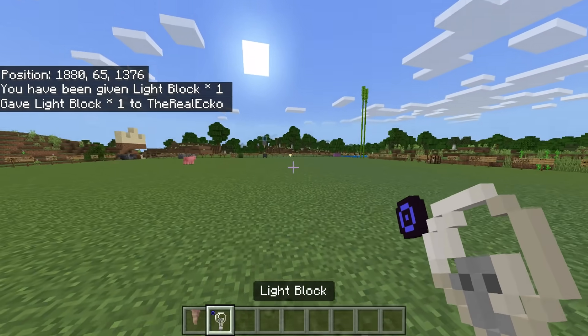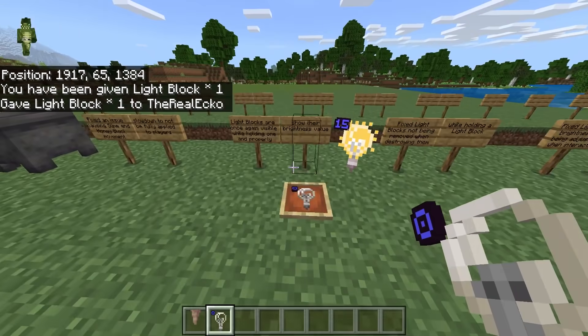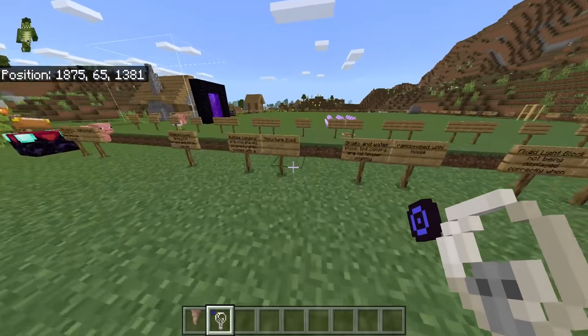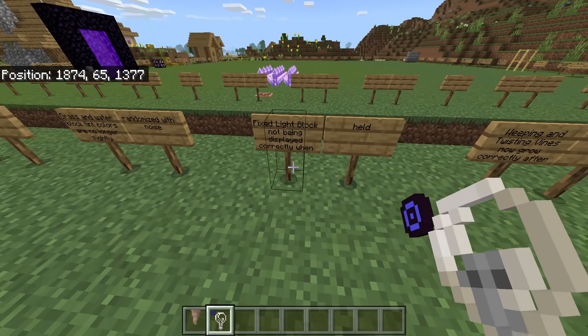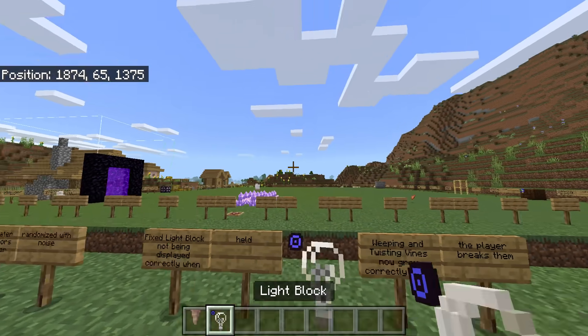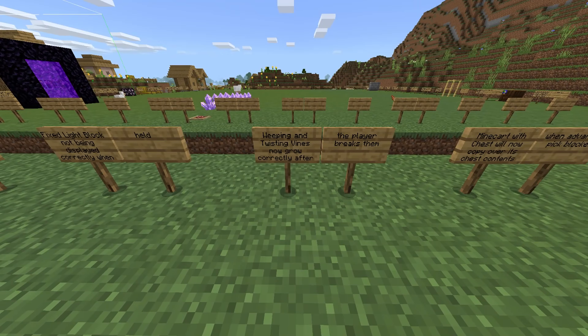Let me do /give @p light_block. The fix is to do with the position of when you were holding this — it was kind of broken. Continuing on: weeping and twisting vines now grow correctly after the player breaks them.